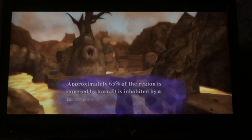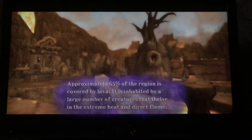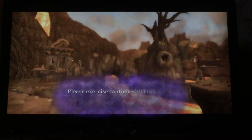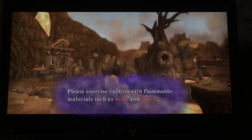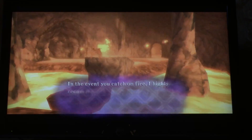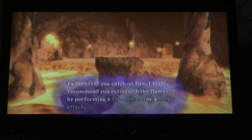Approximately 65% of the region is covered by lava. It's inhabited by a large number of creatures that thrive through extreme heat and direct flame. Please exercise caution with flammable materials such as wood and fabric. In the event you catch on fire, I recommend you extinguish the flames by performing a forward roll or a spin attack.